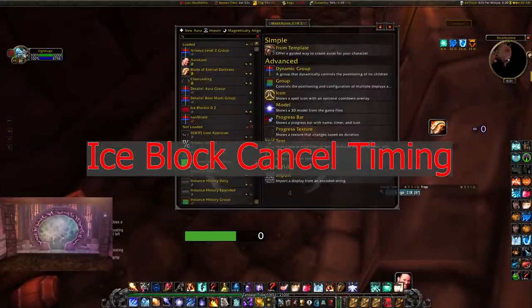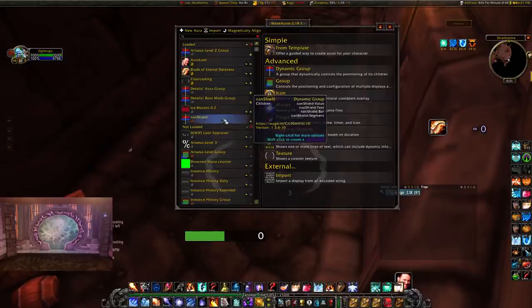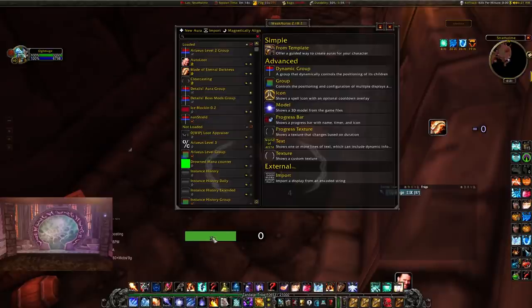This next WeakAura is the one that actually prompted the video, so shout out to Yoplay and Murloc Mask from Bigglesworth who basically set this up. A lot of people have issues timing when to come out of Ice Block. They made this WeakAura called 'Ice Block In 0.2' — on the bottom of the screen you have a green bar, which is a weapon swing timer of the mobs hitting you. When you have multiple mobs hitting you, it calculates the average swing timer to tell you when to come out of Ice Block. When the bar is green, mobs aren't going to hit you; when it's red, a lot of mobs are about to swing.